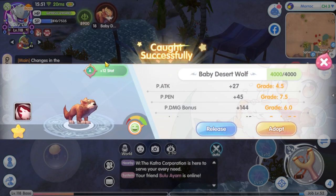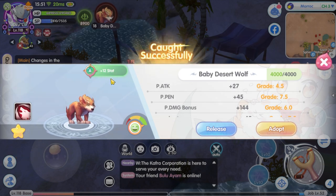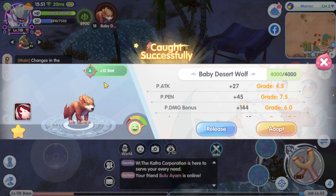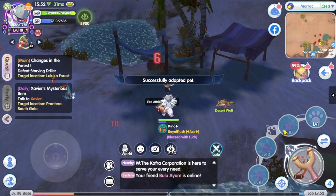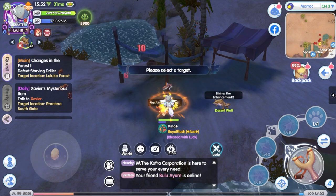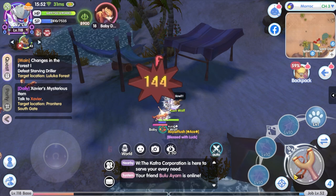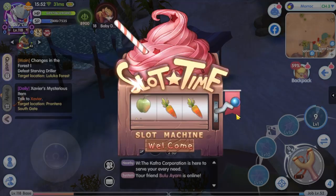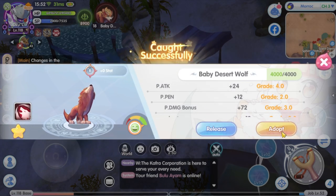The second Baby Desert Wolf pet is A quality — I don't know if it's easier to get A quality or if I'm just lucky. Notice that the A quality pet has more stats, with 12 additional stat points added. I still have enough taming items to catch two more pets, so let's see if I can get S quality. The third one is B quality, and the fourth is B quality as well.